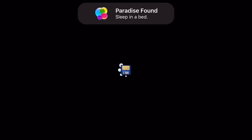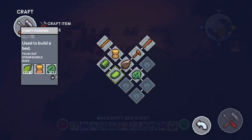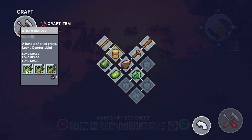Once I put the blanket on it'll give us the option to sleep, save, or sleep and save. This is something you're going to want to do quite a bit because this is the only way you can actually save in the game. Out of the 12 items on the crafting tab we've actually made five of them so far.